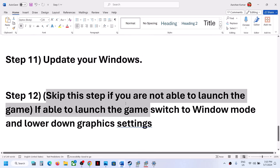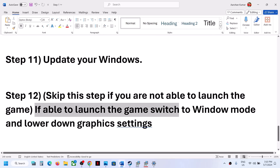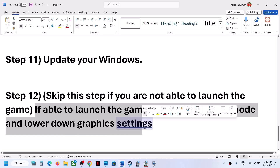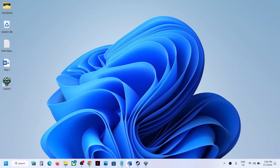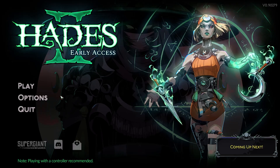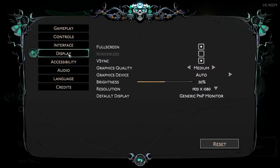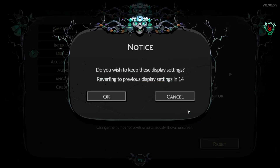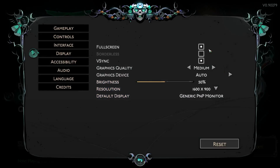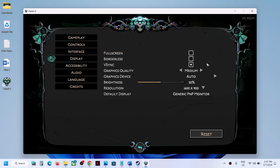You can skip the next step if you are not able to launch the game at all. But if you are able to launch the game, switch to windowed mode and lower the graphics settings. Launch the game, go to Options then Display. If the resolution is set to 4K, try 1920×1080 or even lower. If it is set to Full Screen, uncheck Full Screen and switch to windowed mode.